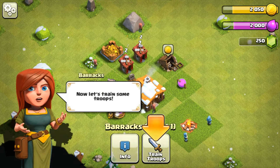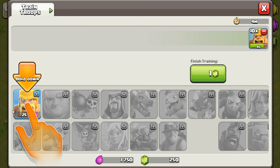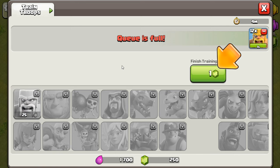Now let's train some troops. What troops are we going to train? That's all we got. I think we can hold four. I put ten in there — wait, we can have twelve. I am not finishing training, so we'll just fast forward this part because I do not want to use gems. We have four minutes — you guys won't have to wait, I'll have to wait, but I'll push right through it.